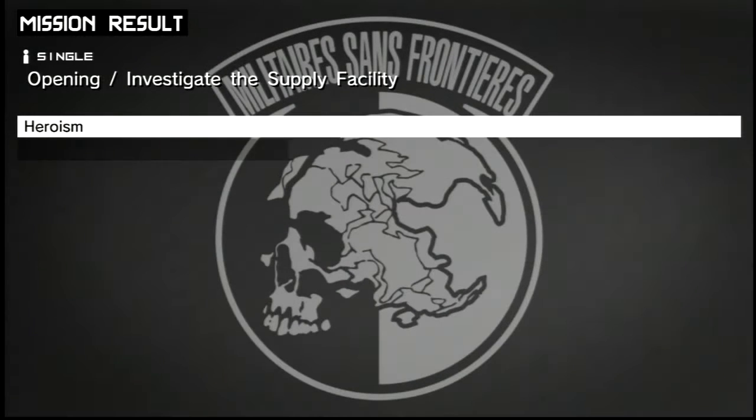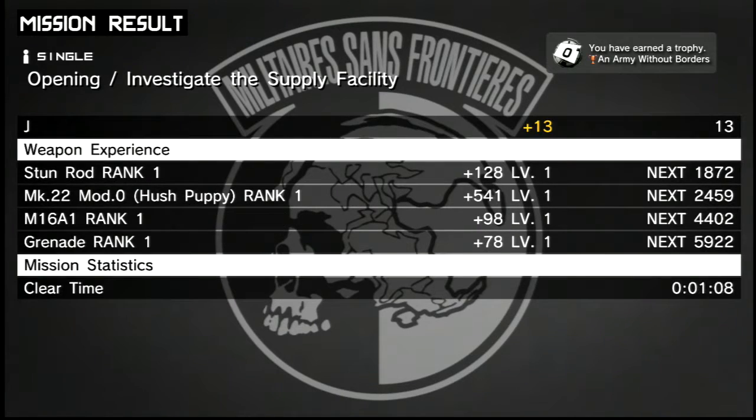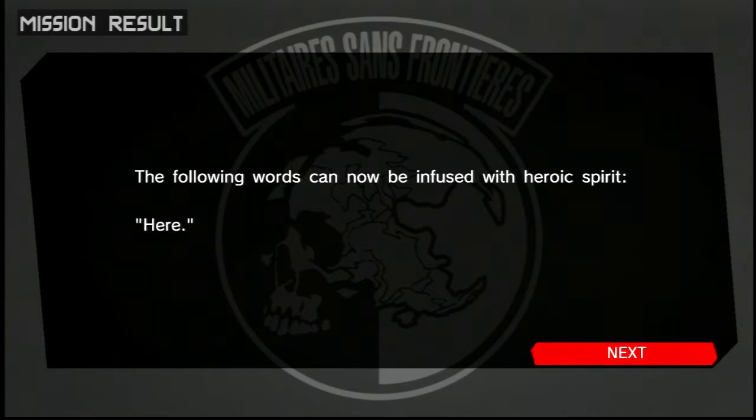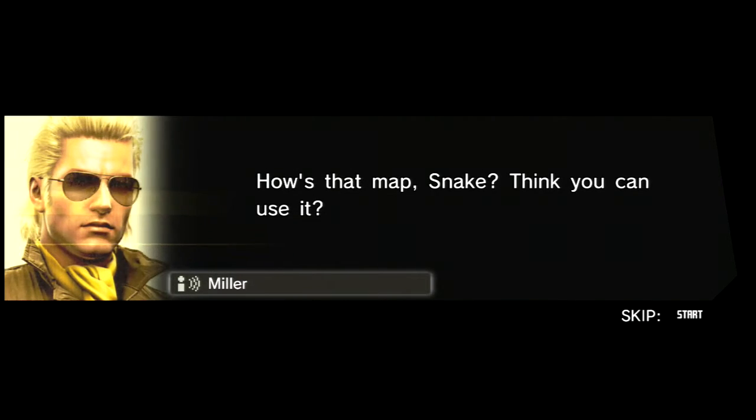See if we can do a mission proper. You get graded on all your stuff — stun rod rank one, smoke grenade rank one — so that stuff you can develop. At mother base you need to have enough people there to work with that — you need decent research people who are going to be able to actually research the stuff you want.